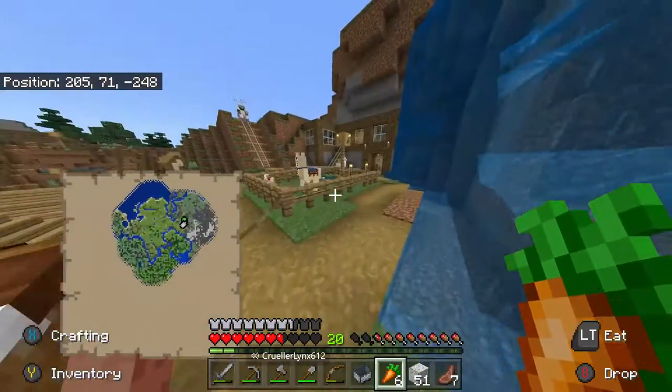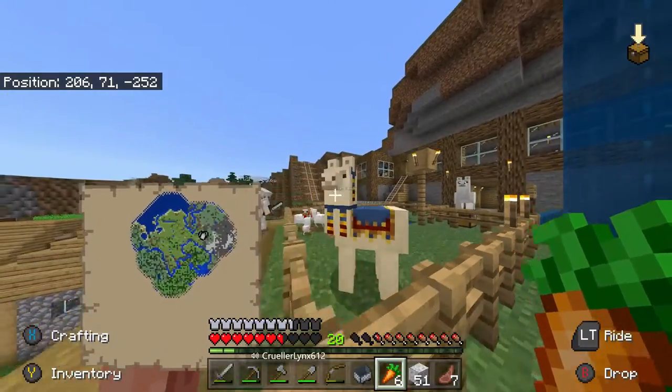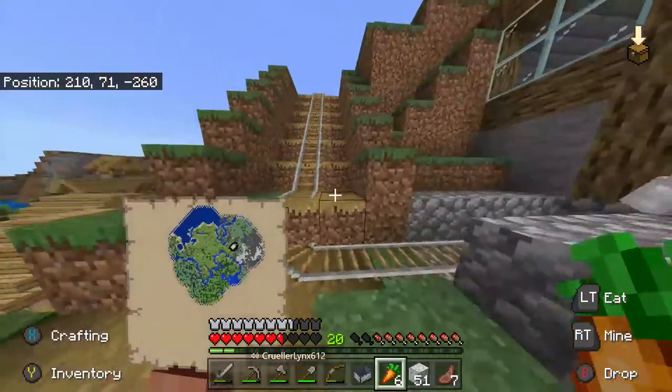A lot of things have changed because we've been playing a lot of this world off-camera. Obviously, that's the first edition for starters - Corbin entering with our lovely new Minecraft rail.